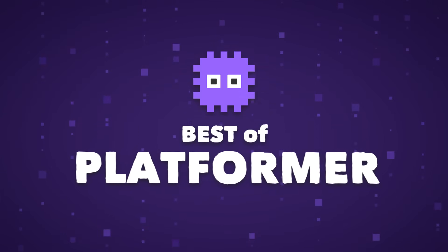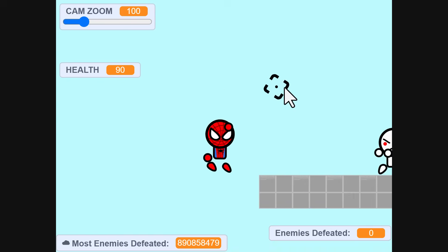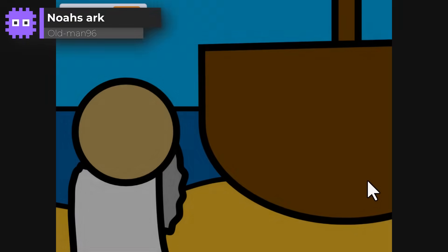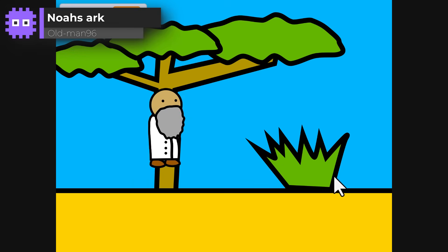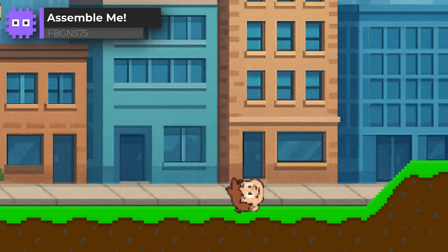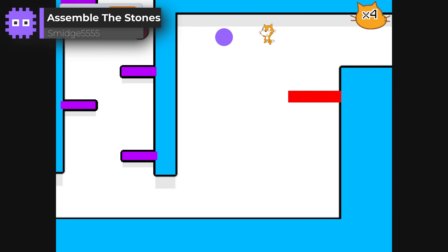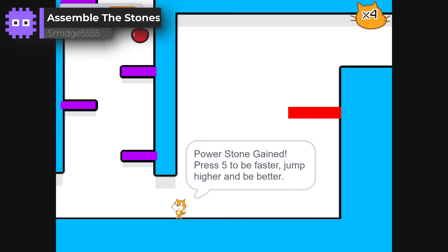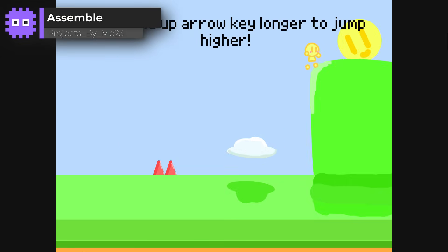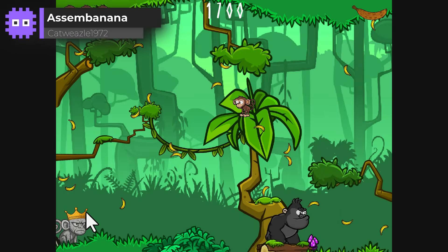First up, platformers. From clever mechanics to creative movement, these entries jumped, bounced and stacked their way into our favourites list. A few standouts: Oldman96's Noah's Ark — an awesome idea and fabulous art. FBG&S75's Experimental Assemble Me — I love that rolling ahead. Smidge5555's Assemble the Stones, using each infinity stone as a power-up. Clever! Projects by Mii23's Assemble for their happy, colourful world design. And Catweasel1972 for Assembanana — brilliant use and integration of third-party art.